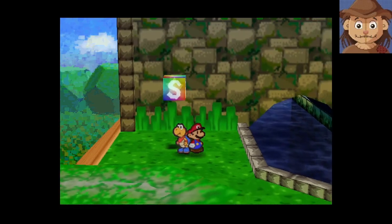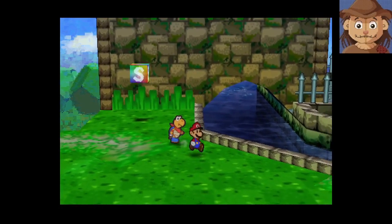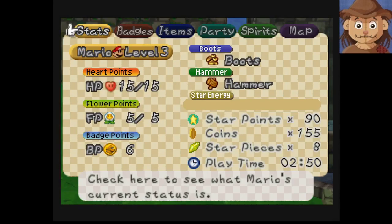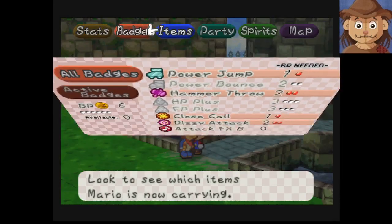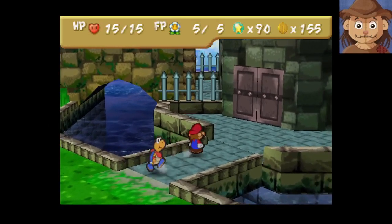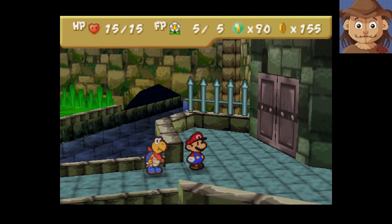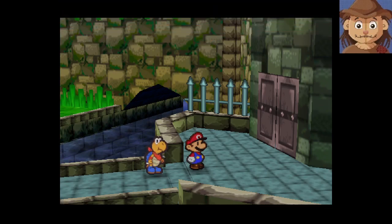That's actually a pretty good spot for us to stop, so that's where we're going to end for today. We managed to get our new party member — a bomb — and she's pretty strong. We'll make our way through the rest of the fortress next time and take out the Koopa Bros, which probably won't take too long. If you like this video please like, comment, and subscribe. My name's Scarecrow, I'll see you in the next video. Bye-bye!